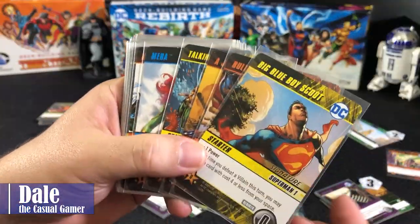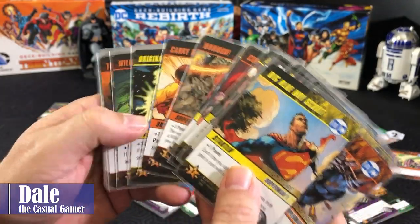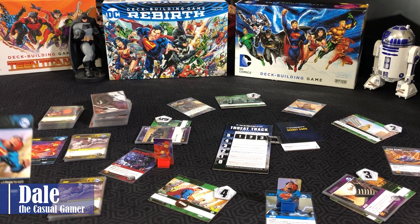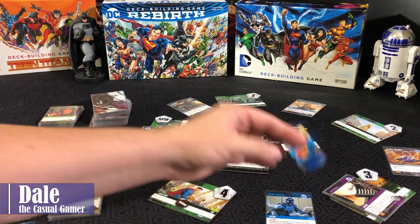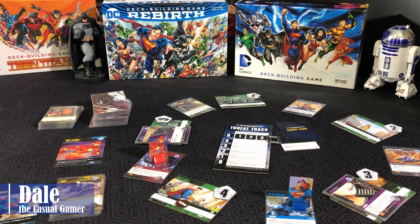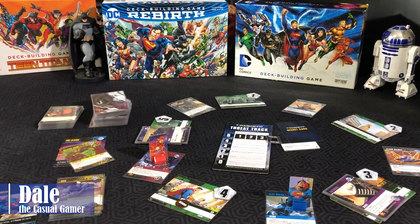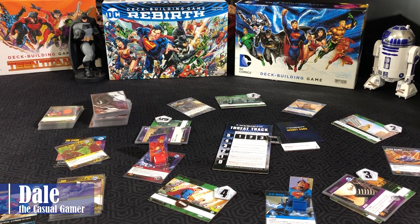Each character also has access to three signature cards specific to them. As you complete scenarios, you'll get access to additional cards to upgrade your starting deck as you continue to play. If you're playing in solo mode, you go through the process for choosing your hero and then pick a second one to be an ally. They will not come into play with a deck of cards. When you start the game, wherever you come into play, your ally will come in at that space with you. During your turn, you can spend your movement points to move that character around — they can potentially go to an area and hold up a villain until you have enough strength to deal with them. With that second character in play, it gives you the ability to play assist cards. Once per turn, you can put an assist card on that character card, and on your next turn you have to play it — giving you a way to play assist cards during a solo campaign.